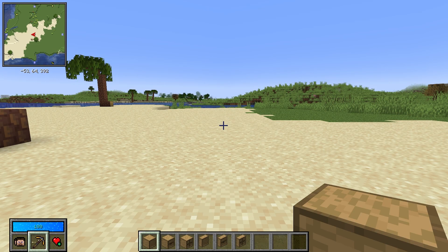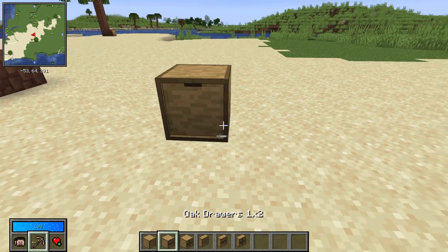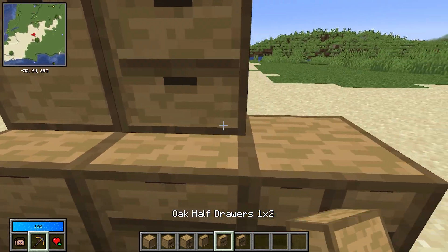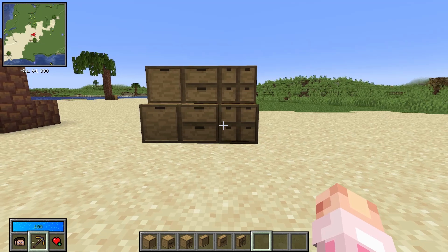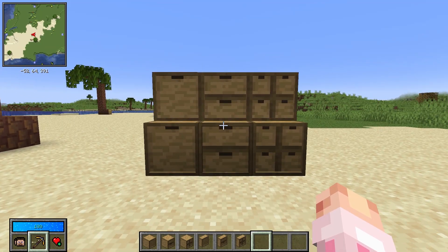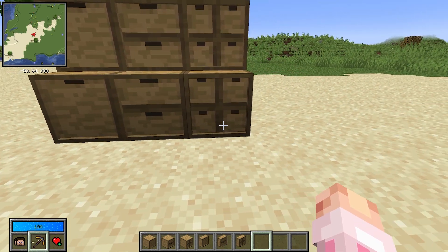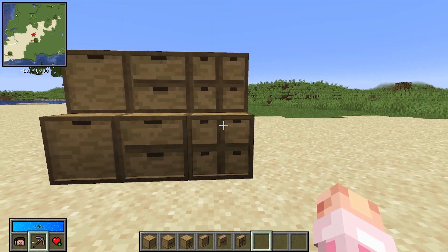So how many types of drawers are there? There is a 1x1, a 1x2, and a 2x2 that also come in half size variants if you want this cute little look. The 1x1 stores one type of item, the 1x2 stores two types of items, and the 2x2 stores four types of items.